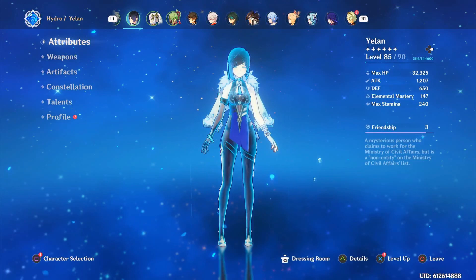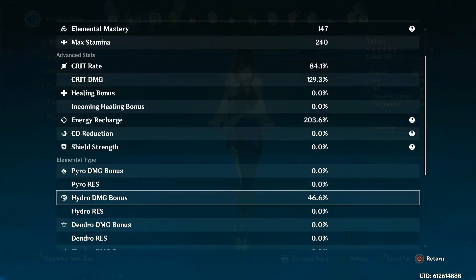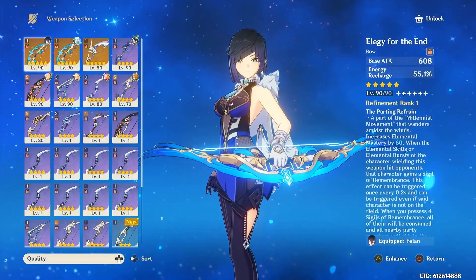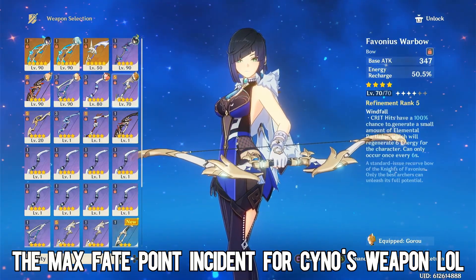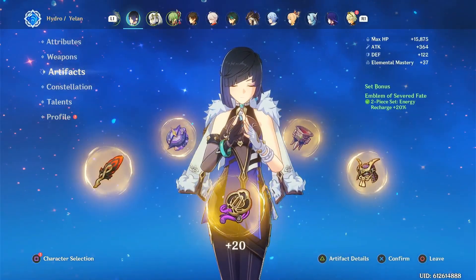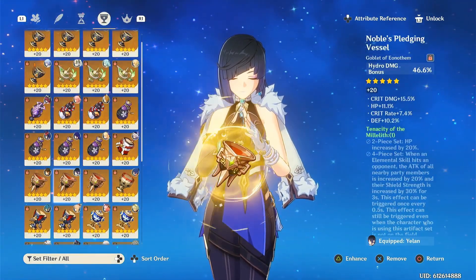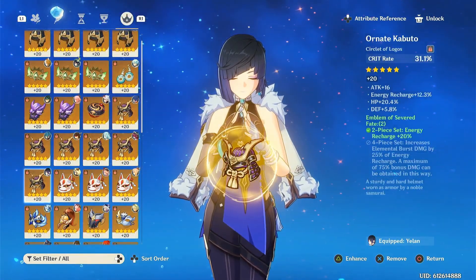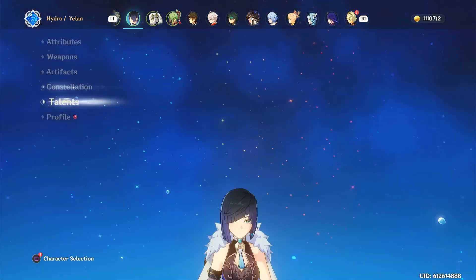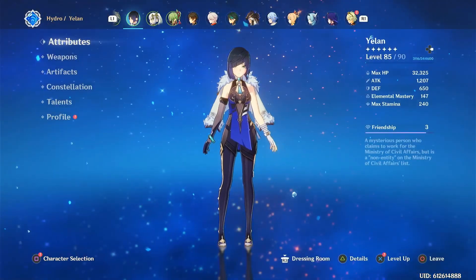Next is Yelan. I managed to get her very, very recently and I didn't really have much time to build her, as you can see by her 120 crit damage. Her 80 crit rate is pretty good. I managed to get two lucky hits from the Incidents — I could also use Favonius Bow if I really wanted to. This shows I haven't had enough time to farm her, because I don't even have a complete Emblem set on her yet, and I still don't have a good HP Sands. She's C0 and 288 talents. It's just really hard to farm new characters on the go.